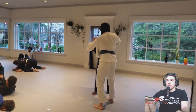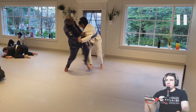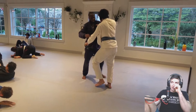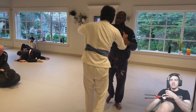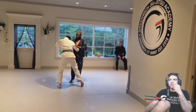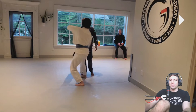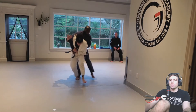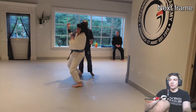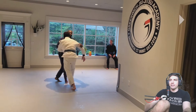Why didn't that work? Eddie tripped him up — that's why. If that foot's not there, that's going through. This is why it's nice to look at these things, because you might see it at face value and think your balance sucks, but no. Whether intentional or not, Eddie kind of threw his foot in there on that throw. So you have the seonage, and you can do a drop seonage — where you do the same movement but literally fall to your knees and aim your body right underneath Q. That would work in that situation.